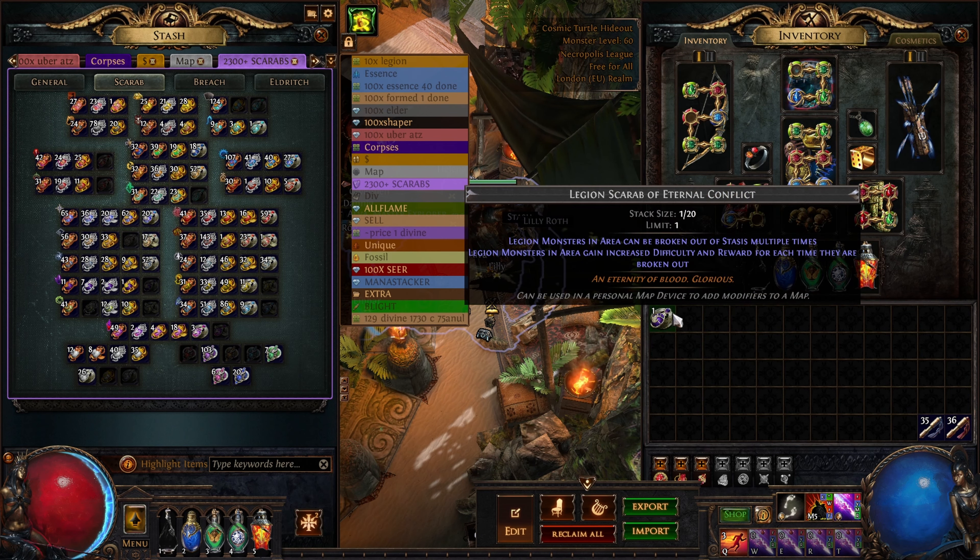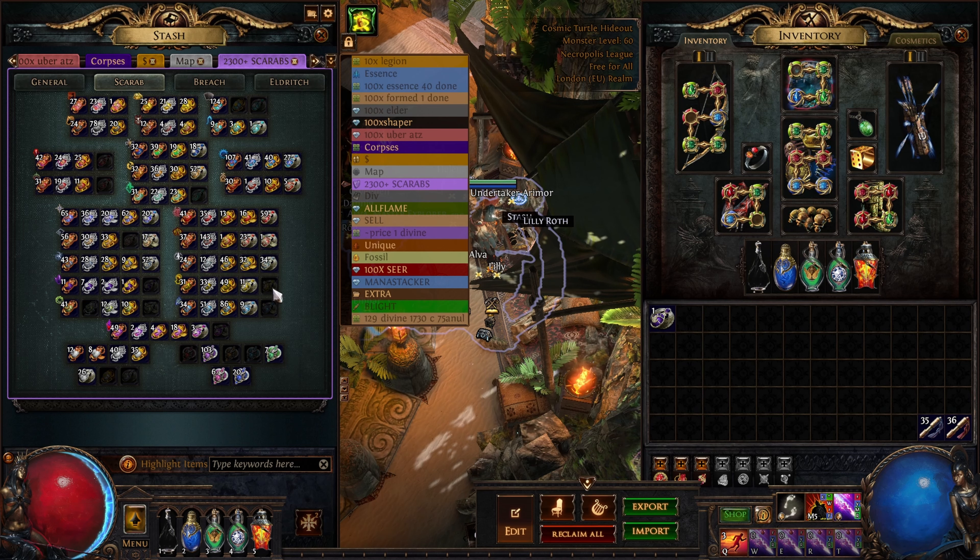I do think these new scarabs — and it's the same for Breach, with increased difficulty and reward for each time you open a Breach — I think that one's going to be absolutely insane. You stack as many Breaches on your map and you just go to town, hopefully farming Fortunate div cards. It's going to be crazy.